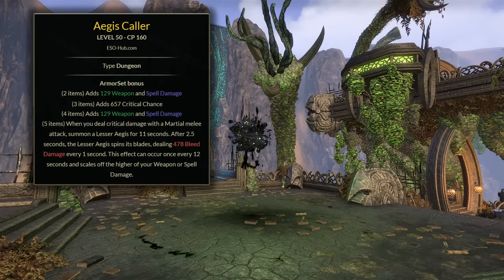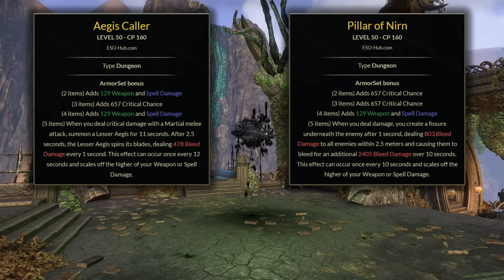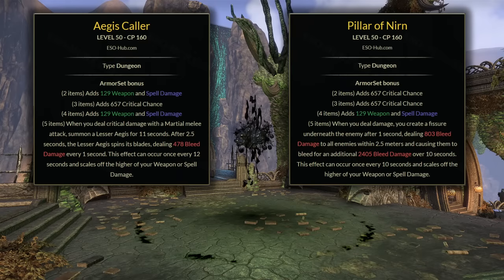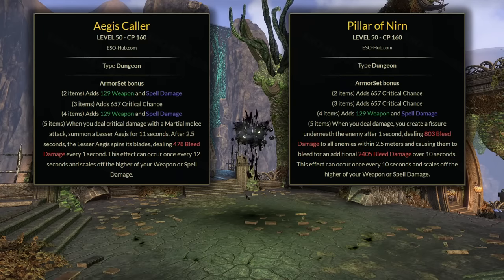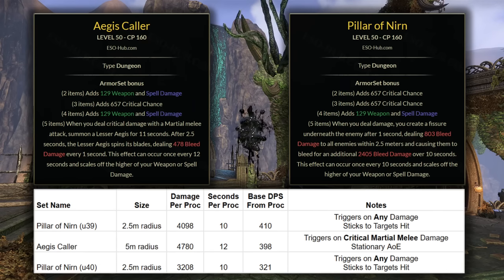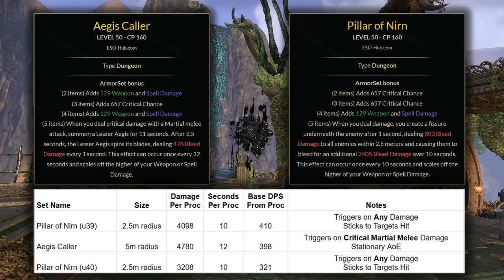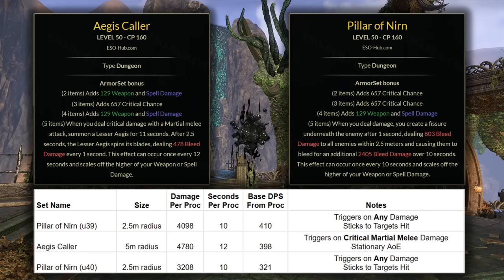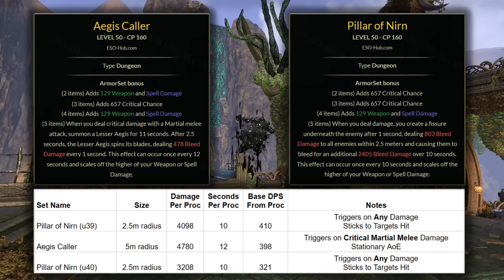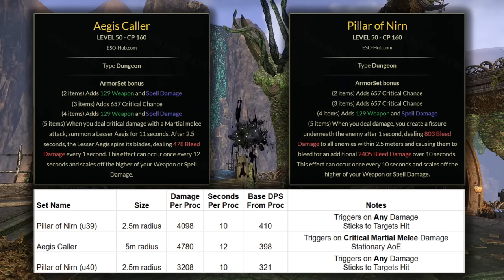We talked about Aegis Caller earlier getting buffed, so how do these two compare now? The two to four-piece bonuses are very similar — maybe a very slight edge to Pillar of Nirn for the extra Crit Chance versus the weapon and spell damage, but really these are so close it's about a wash. So mostly it's just comparing the five-piece bonuses. Using base tooltips on a naked character with no stats: for Aegis Caller, we have a total of 4780 damage from the proc over 12 seconds, meaning about 398 damage per second as a base. For Pillar of Nirn, this was 410 DPS at the base tooltip before Update 40 — now it will be 321, about 19% lower on the proc damage than Aegis Caller.